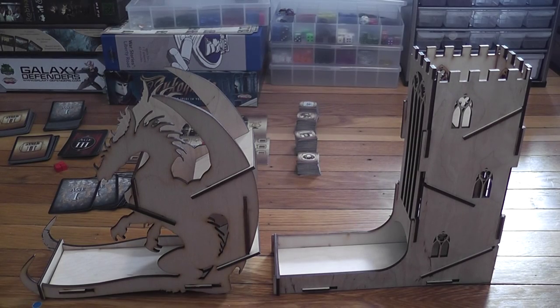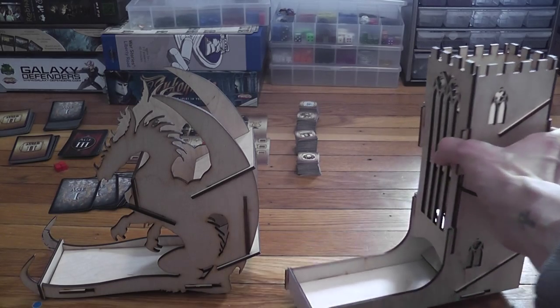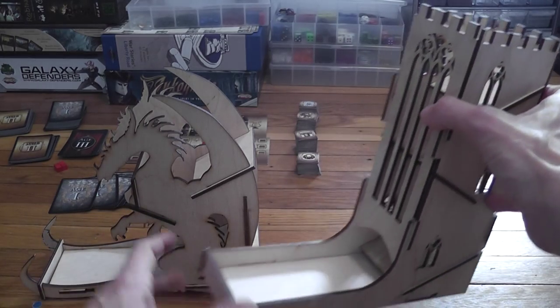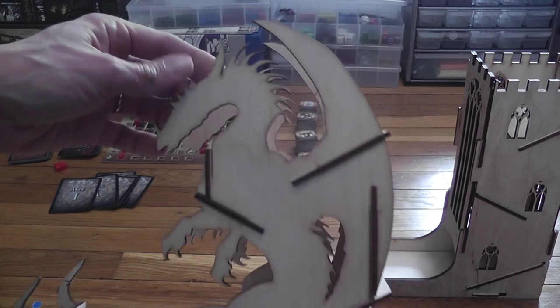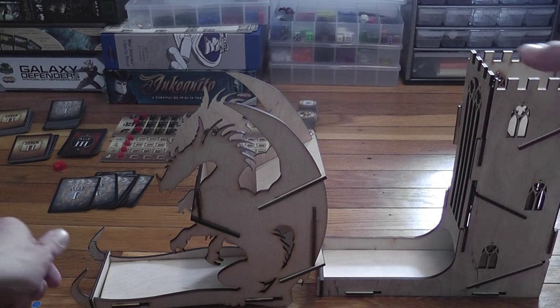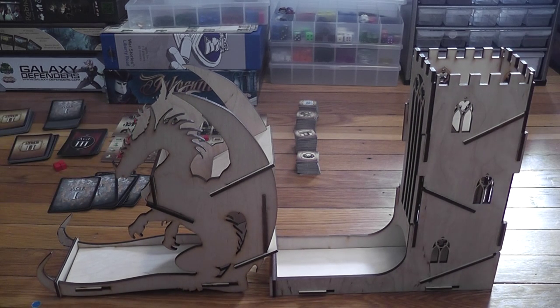We'll start with two towers I own by the Polish maker E-Raptor. They make several models including some really big towers, and the two I have are indeed of the big variety — these two towers are huge. One is in the shape of a sort of cathedral or castle, and the other, really cool, is a dragon. These towers are not as easy to transport to a game event, but they look pretty spectacular on the table — there's no mistaking where they are.